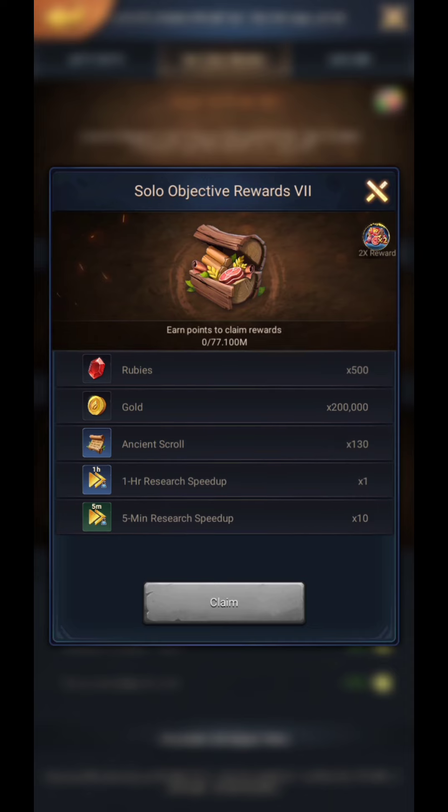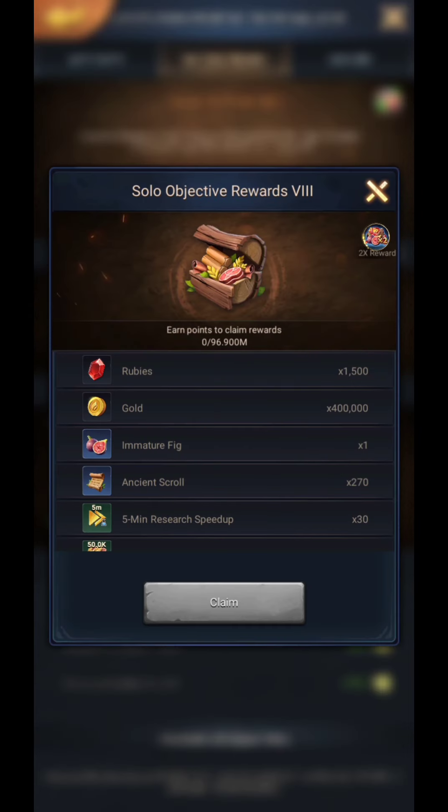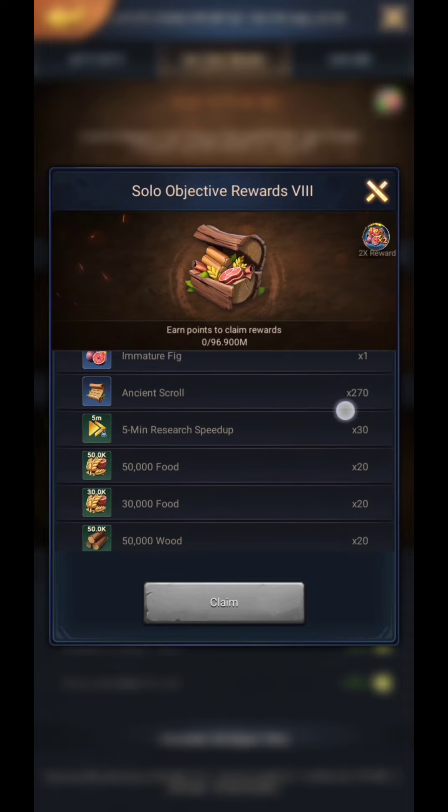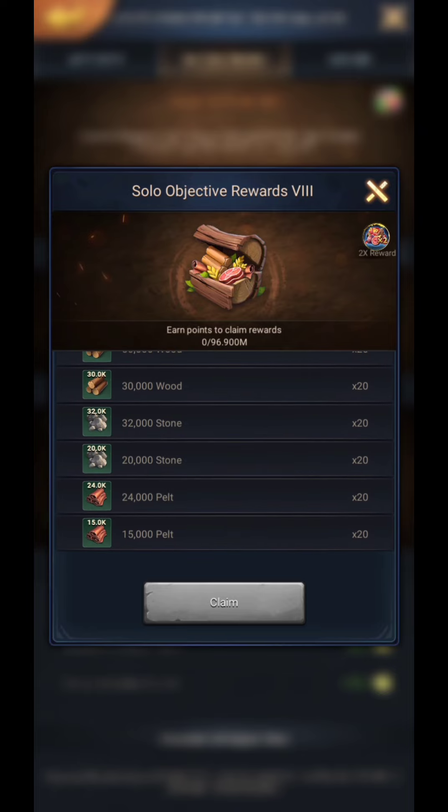The seventh chest has 500 rubies, 200k gold speed ups, and 130 ancient scrolls. The eighth chest also has 1500 rubies, 400k gold speed ups, 270 ancient scrolls, one immature fig, 1.6 million foods, 1.6 million woods, 1.04 million stones, and 740k pelt.